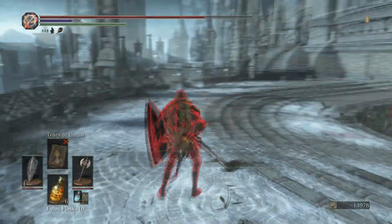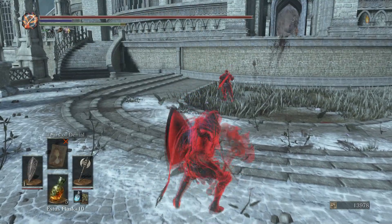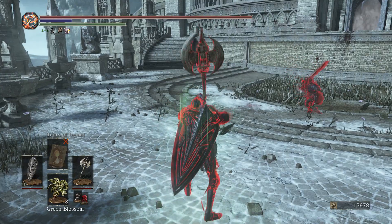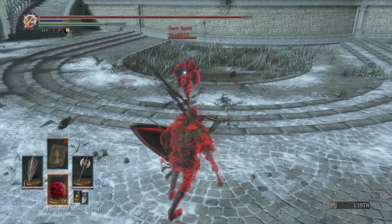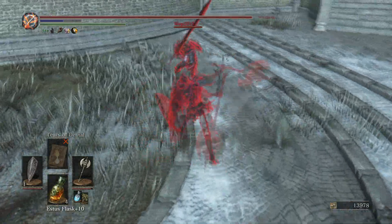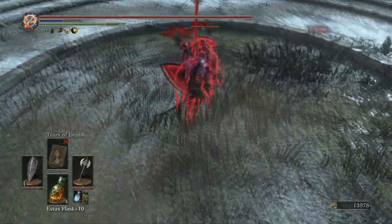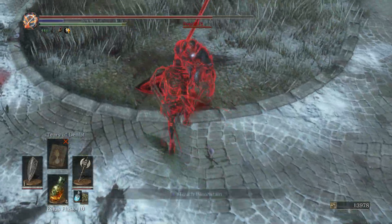One of the more unique things about this weapon is its weapon art. It does take a really long time to start up, so it's not something you're going to whip out mid-match, and it only lasts 24 seconds. What I'd recommend is really rushing down your opponent while the weapon art is active, because every time you hit your opponent you gain back 24 HP — even hits that get blocked.